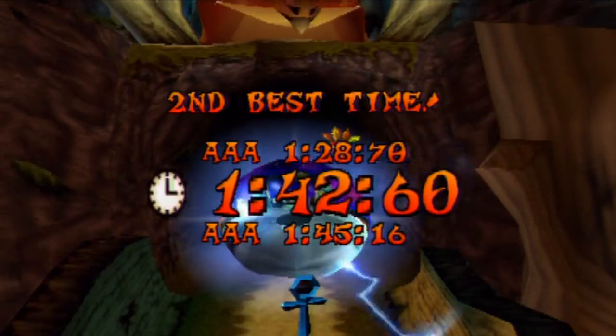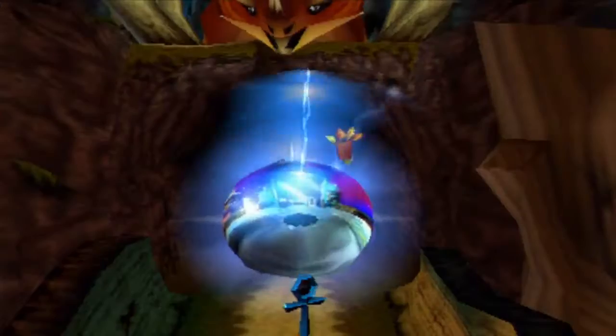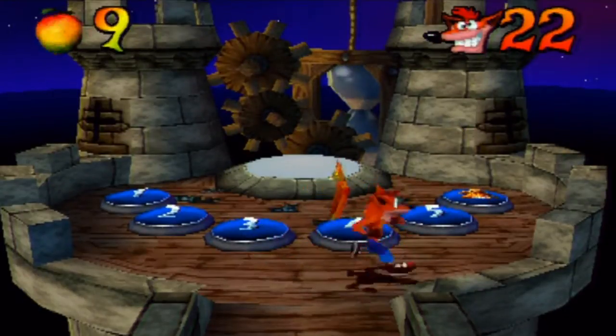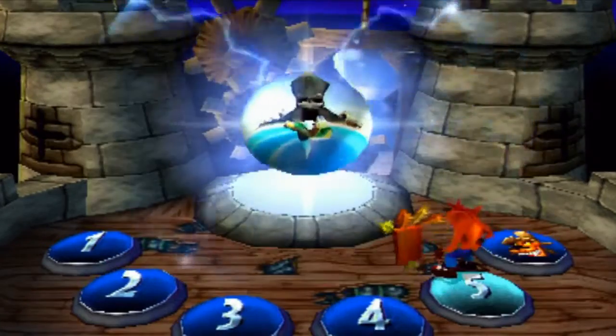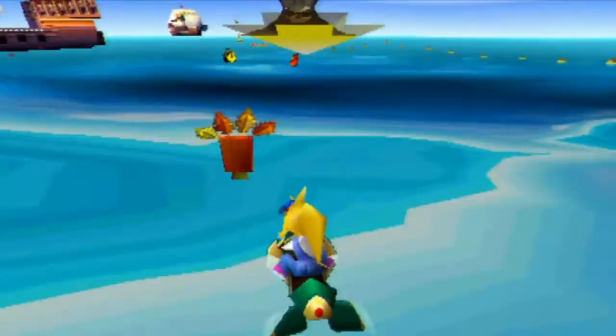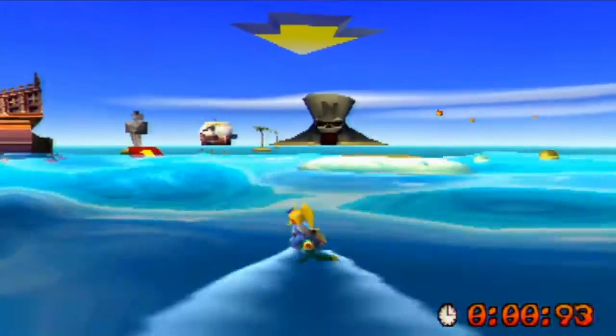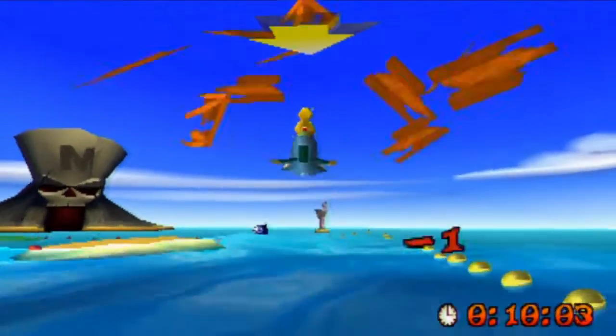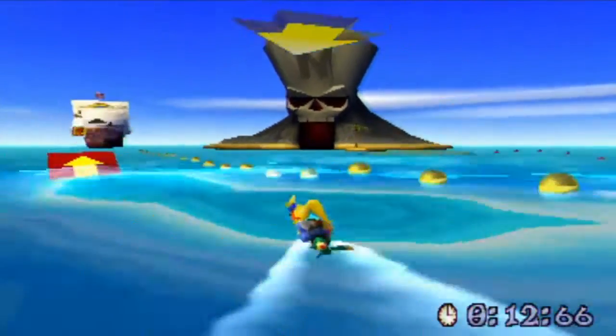I was kind of cutting it close there. Wow, there's only five more seconds you have to shave off for that? So is it even possible to do it without the dash? Last time trial for this video. Every five relics you get unlocks a level in the secret warp room. So yeah, there actually aren't little secret exits — they're just unlocked by relics in this game. Kind of a downer, but we can deal without secret exits.